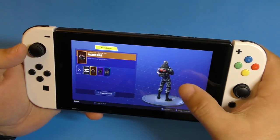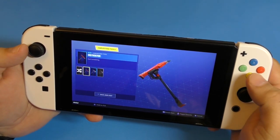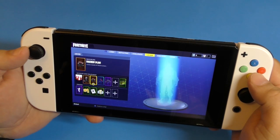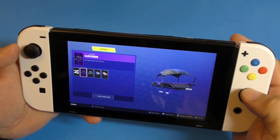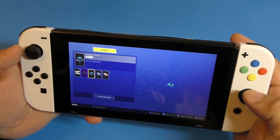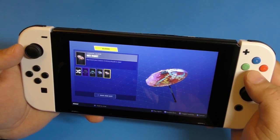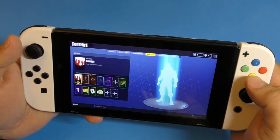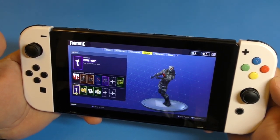The Twitch Prime link also gave me this axe — I'm using the red one — and this glider which looks really cool. I got this other glider for winning my first game, and I got this dance emote which looks pretty cool as well.